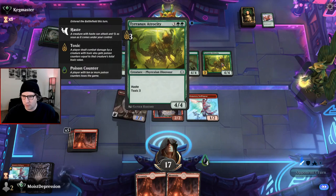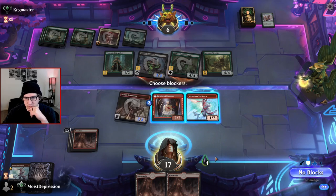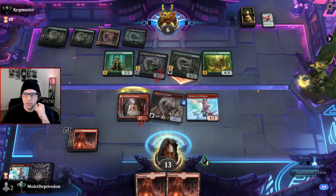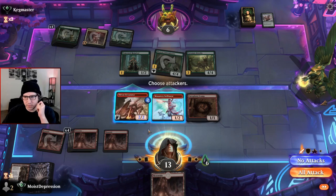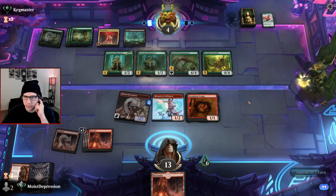We can pull something out — Tyrannics Atrocity, he's got toxic three. That brings us to six poison and they have no more cards. We can block this — they don't have anything that can stop it. We really need to top deck something good here. Not the best, not what we needed, but it could be the extra damage we need. My little Scamp — oh thank god it wasn't an instant.